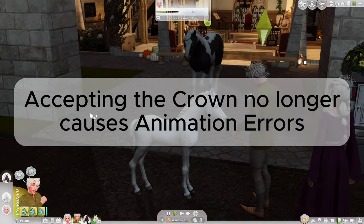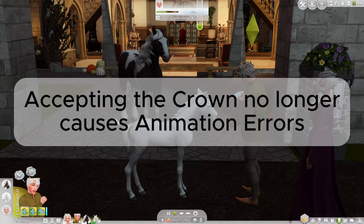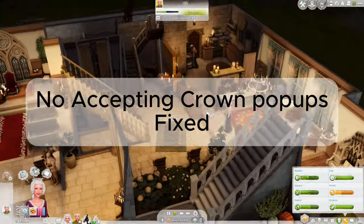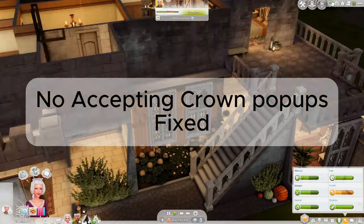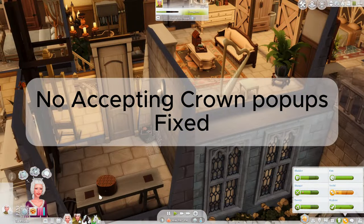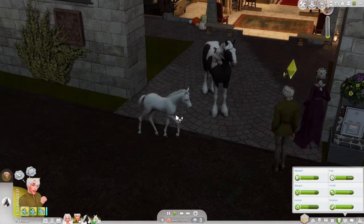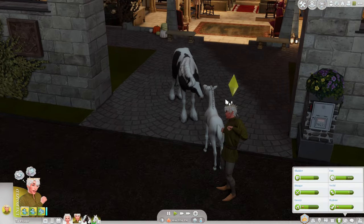First up, accepting the crown at the podium fixes the animation error for those who don't own City Living. I also fixed an issue during the accepting of the crown where the interaction would never finish and no pop-ups came up, so you can now successfully accept the crown and have your heir become monarch.